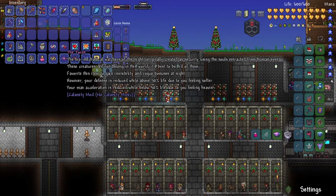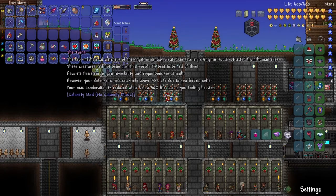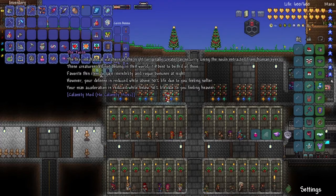Your max acceleration is reduced while below 50% life due to you feeling heavier. The acceleration being reduced while below 50% life could be troublesome for boss fights, because movement is a must while fighting a boss. I'll have to look up what the bonuses for rogue weapons actually are, because if it's not that good, then I think the downsides are too heavy for me to actually use this.